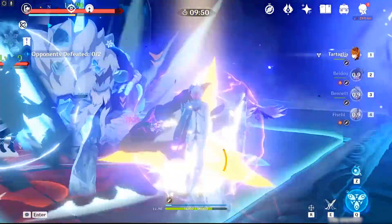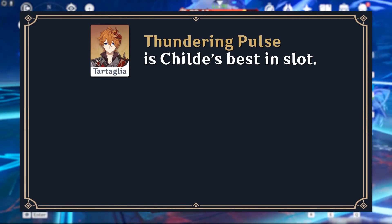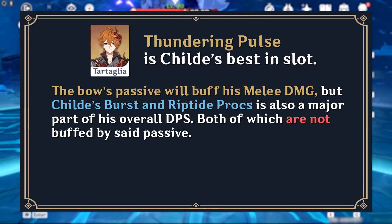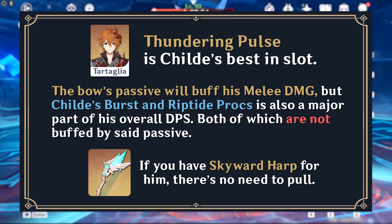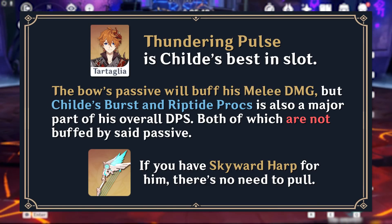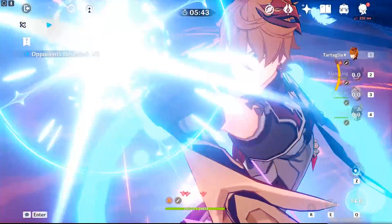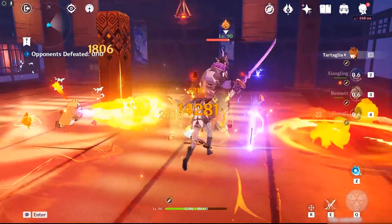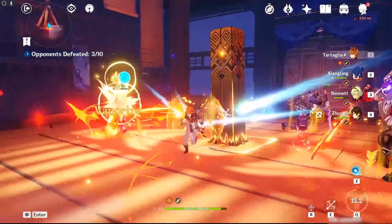On Childe, Thundering Pulse is slightly better than Skyward Harp. While it seems like its normal attack bonus should be extremely good for Childe, who uses many normal attacks, in a typical Childe rotation he should be vaporizing his burst, using charged attacks, and causing a significant number of Riptide Slashes — none of which scale off normal attack damage. In a multi-target scenario, only around 25% of Childe's damage actually comes from his normal attacks. While Thundering Pulse is still marginally better than Skyward Harp for most players, it's difficult to recommend if players already have a Skyward Harp.